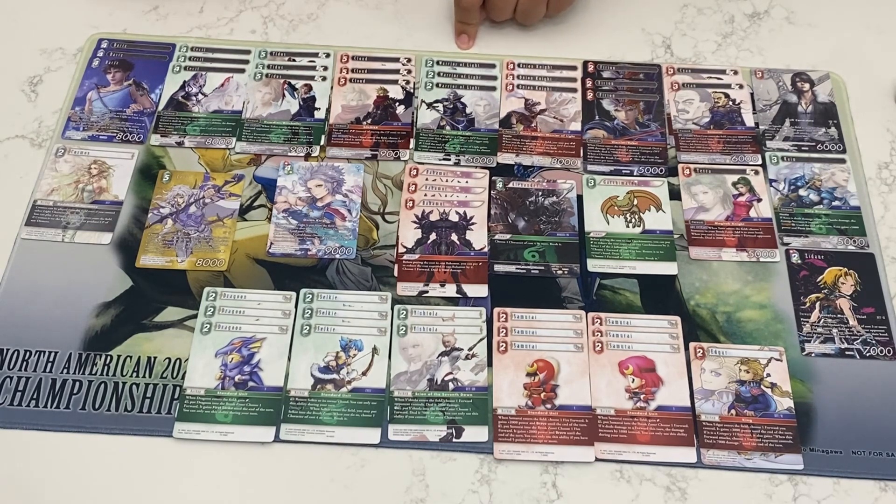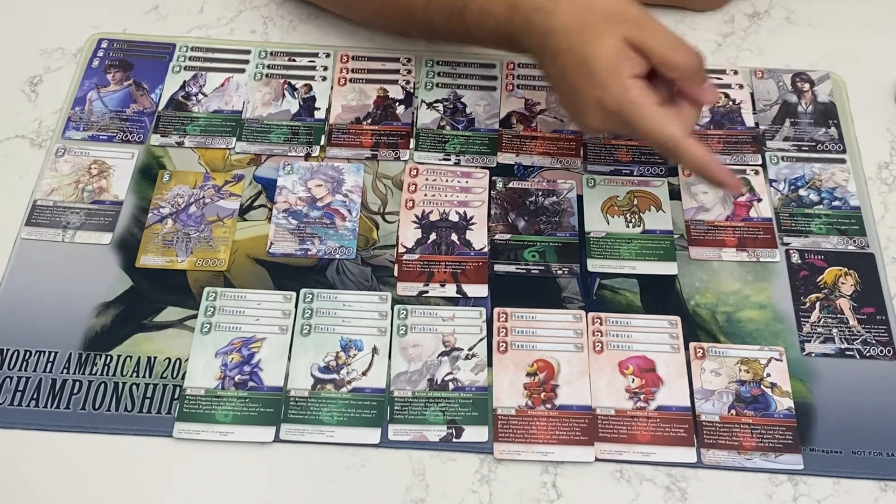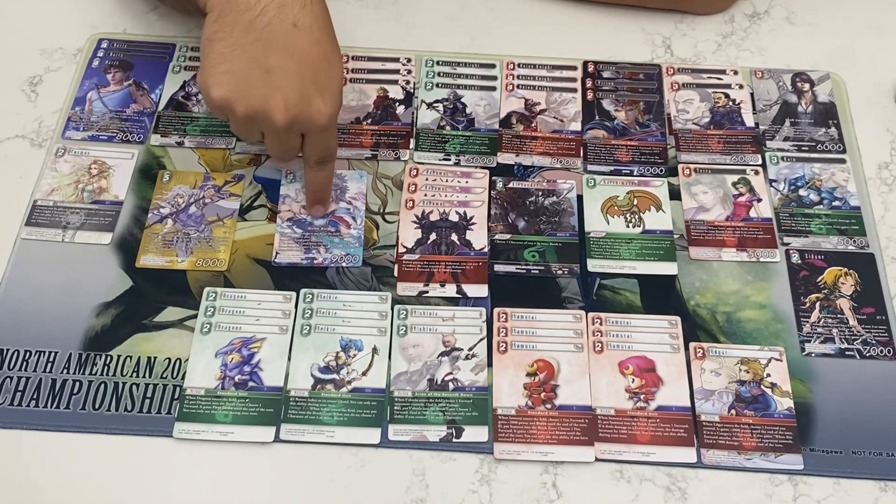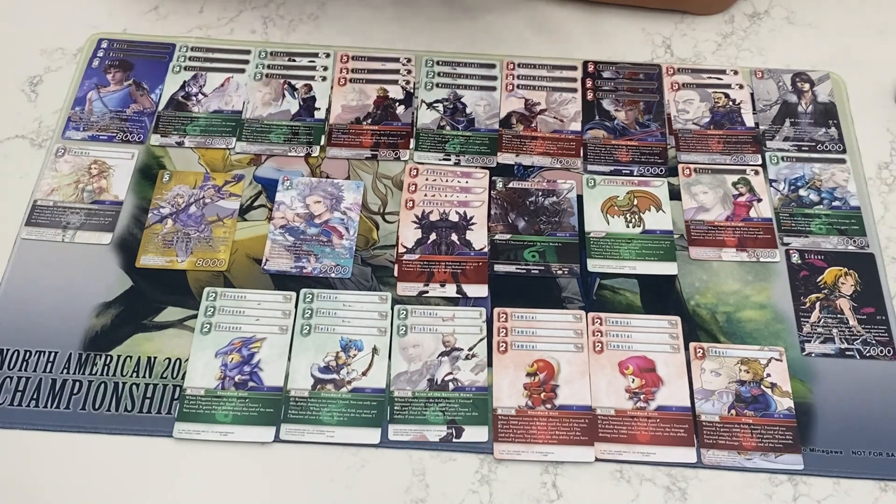Being able to jam Warrior of Light out and then playing something small just to get crystals up seems pretty good. You want to try to keep it alive so you can keep producing crystals to get your effects on. Onion Knight as a form of haste — you're looking at six forms of haste in order to finish the game when your opponent least expects it. There's synergy with Onion Knight either as S fodder or if it breaks, it'll put something into play and you can bring something else in when your opponent least expects it.